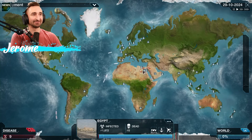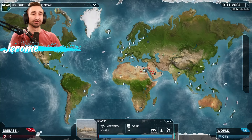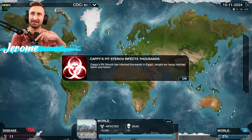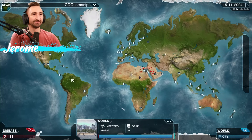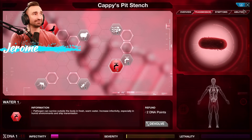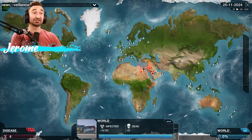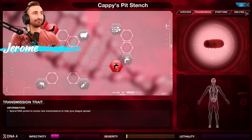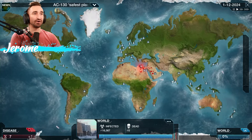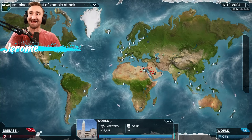We got our first other country infected — that's good. I'll probably focus on doing temperature-based things. The problem with bacteria is I don't think there's any way to get the plane ability, which is weird. At least in single-player you can. Now we're at 1,000. Egypt's at 7,000 — how did that happen so quick? We got our first water upgrade. Hopefully the ships start going out to different ports. That could be a good way to land us in Europe. We have nausea — got to get rid of that.